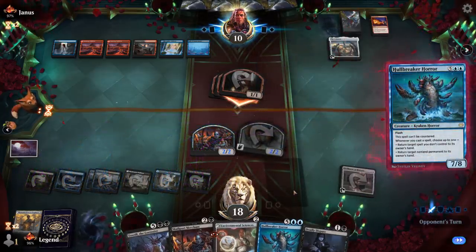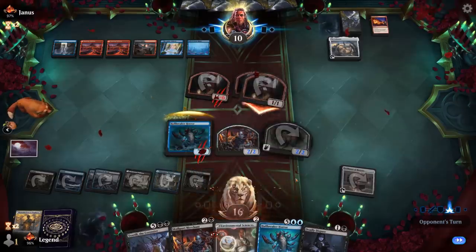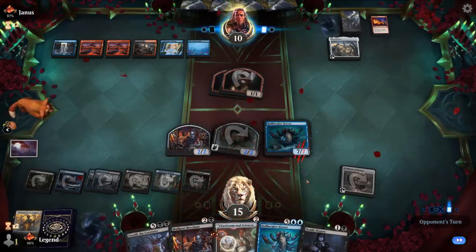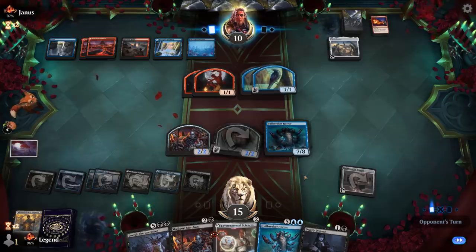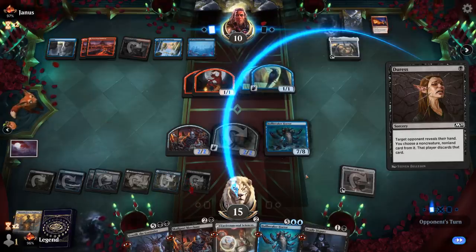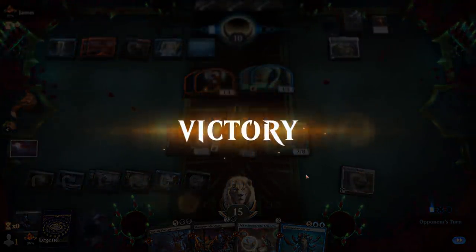We might see a Bound Spell in response. Devil goes face. There's the Epiphany — hopefully they can't chain together too many of those. The rest can have a look — take Sciences or Dispute, with Dispute being an instant making it more valuable with Hullbreaker. Our opponent concedes upon seeing Toxtril the Corrosive in hand.